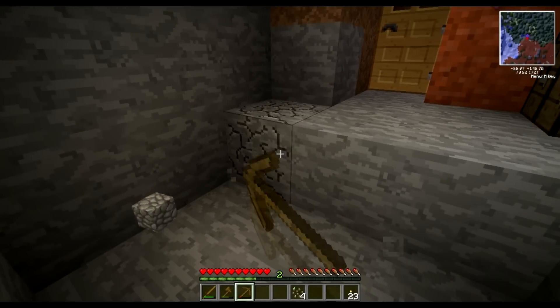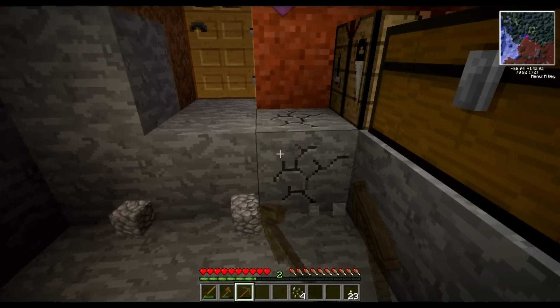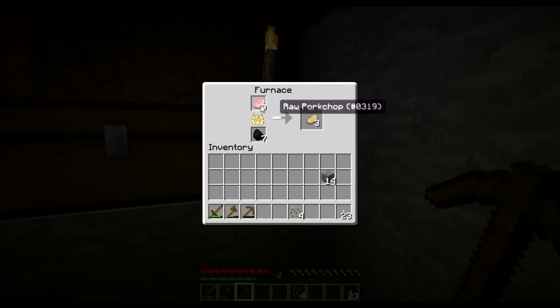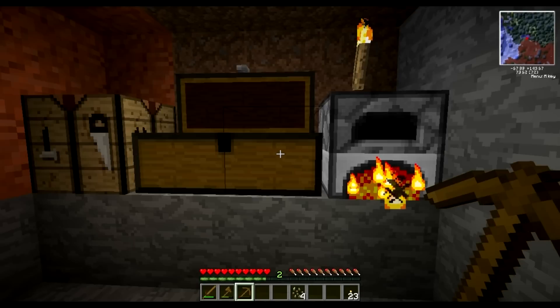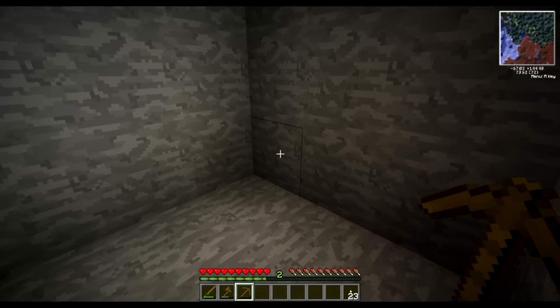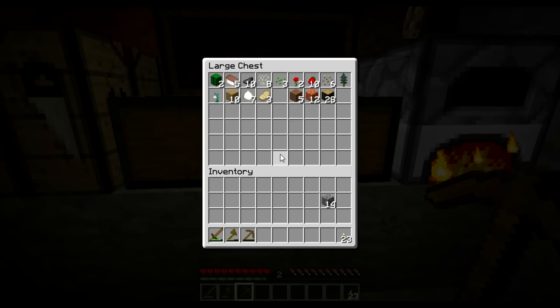The only problem is you need redstone for Computer Craft initially so that you can get the main computer set up. Strawberry seeds! We'll have to do some farming — set up a little farm outside and get more food once we know how to use all of the ingredients.